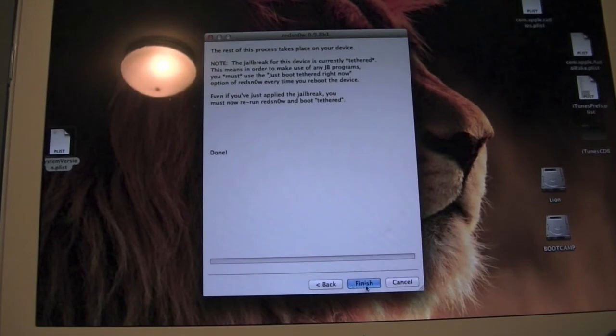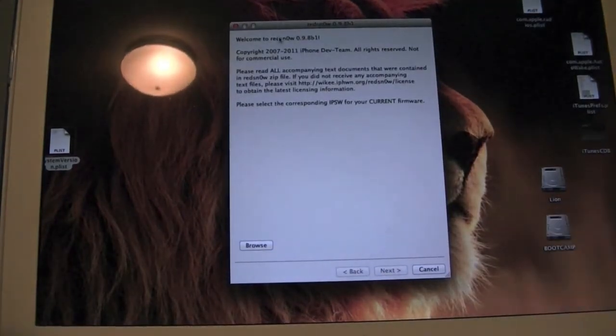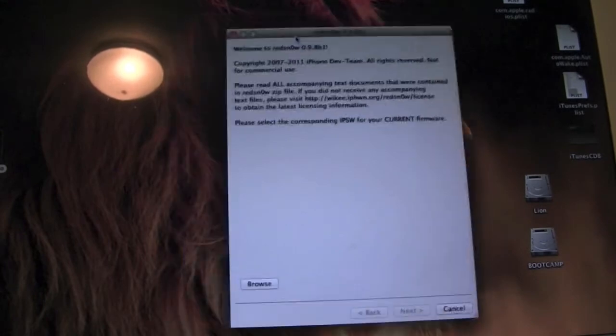However, you do not have Cydia installed. So what you're going to want to do is open up RedSn0w — link will be in the description — RedSn0w 0.9.8 Beta 1. It's very simple: you're just going to browse for the firmware. Select iOS 5.0.